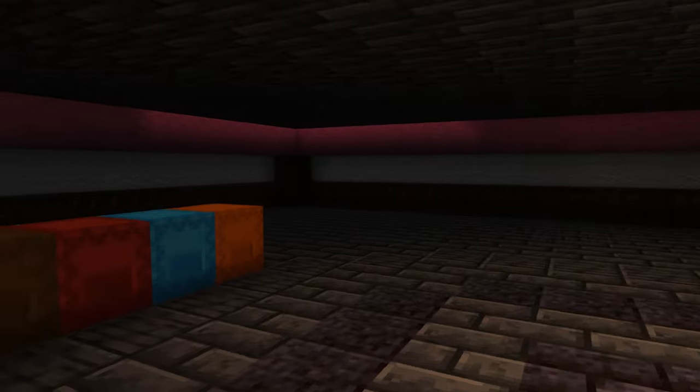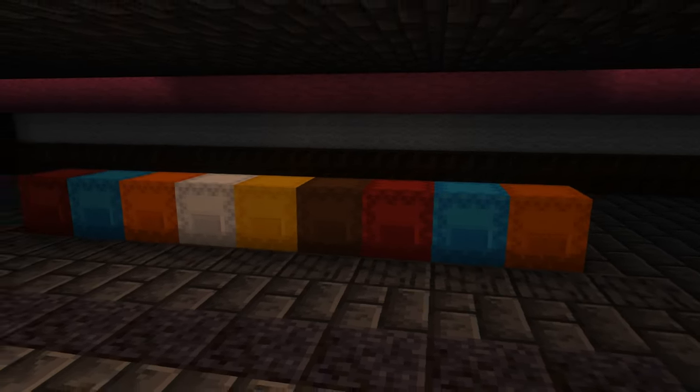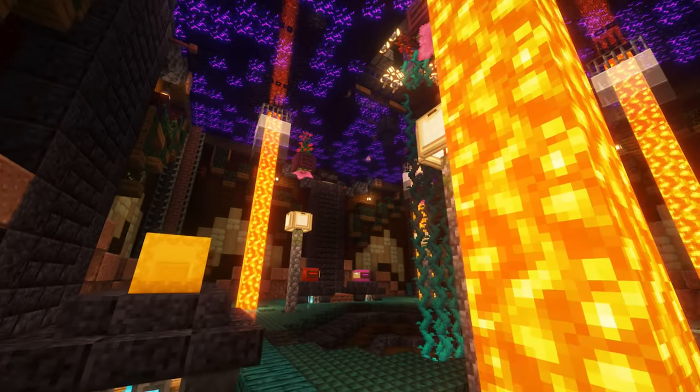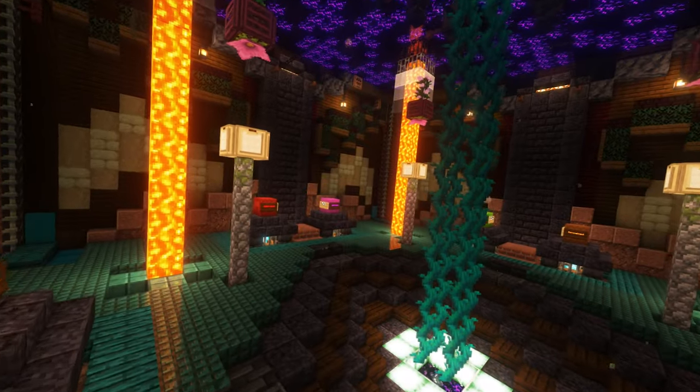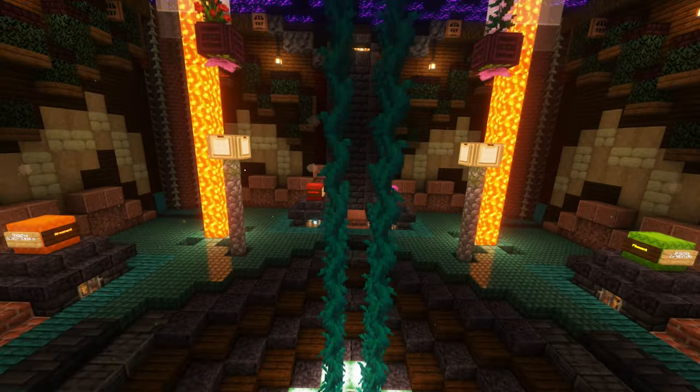I should also probably mention that there are shulker boxes of unstackable items up in the attic. And I must rephrase — this is not Canadian's escape kits. That's all the content for this map. If you feel that there's anything that should be in the boxes that isn't, feel free to add to them.